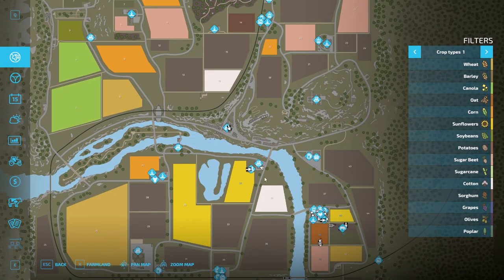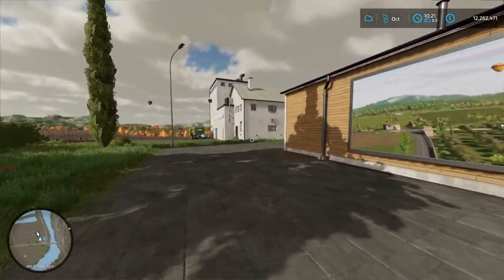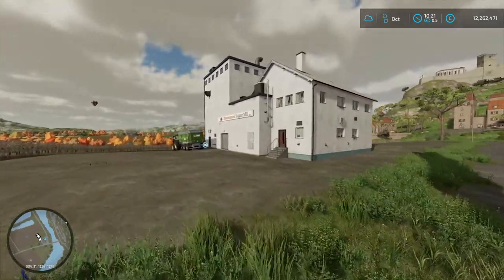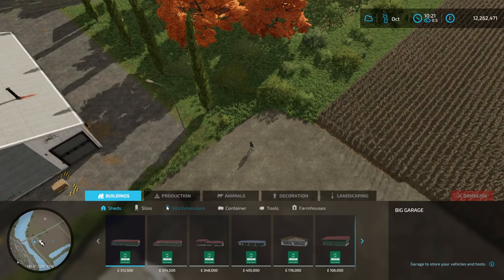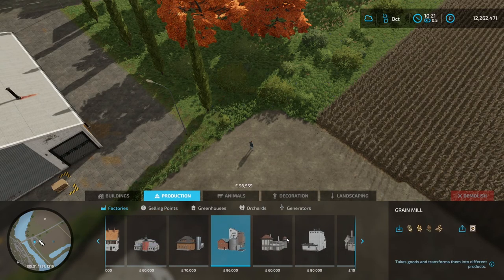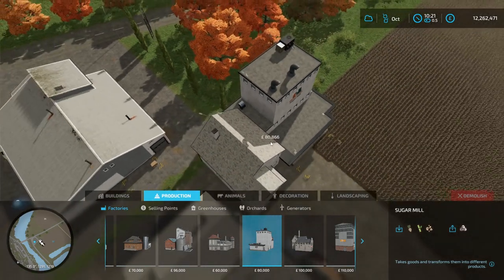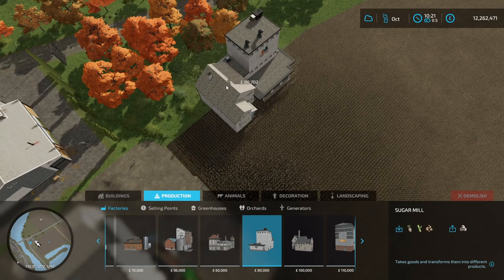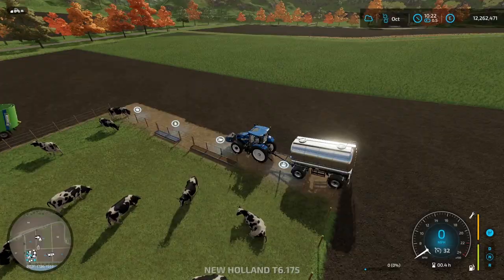Last but not least you're going to need the dairy, which you can do the same on the map — next to field 32, click here, Visit, and you can purchase it. The last production building you're going to need is the sugar mill. Go into Constructions, Production, Factories, and find the sugar mill along the bottom. It costs 80,000 and turns sugar beets into sugar. Simply place one on the map.